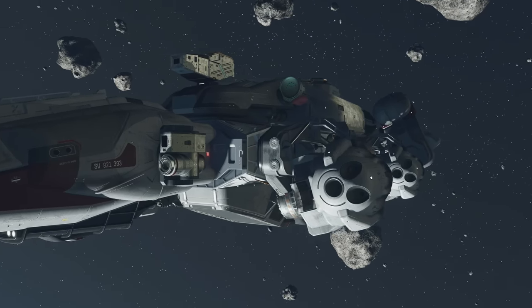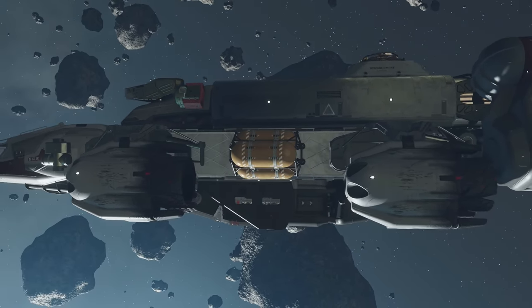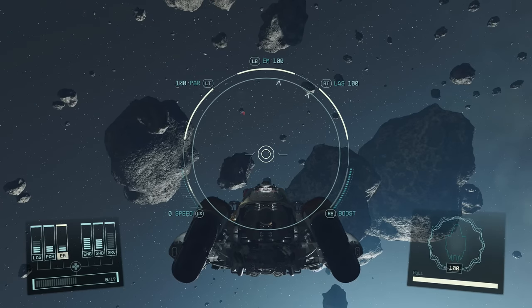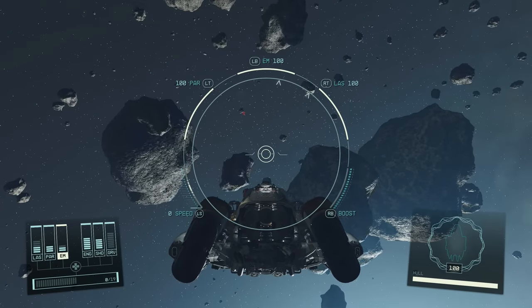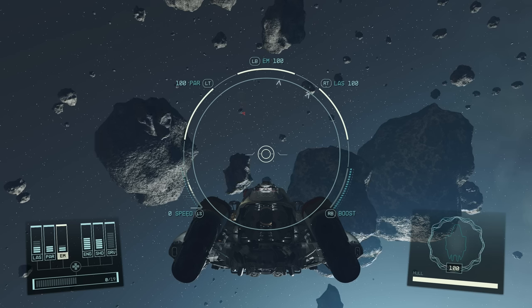Perhaps on the off chance that someone else out there hasn't quite figured this one out — thrusters allow you to drift. Let me explain what I mean by this first of all.